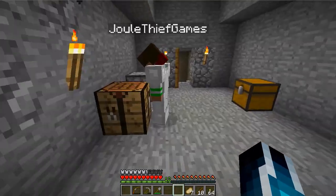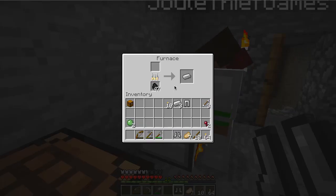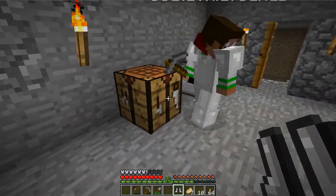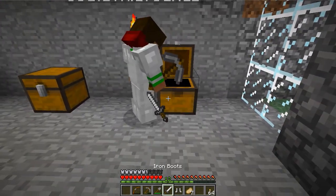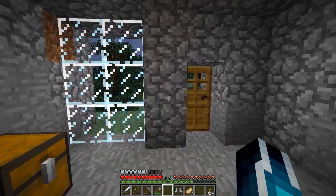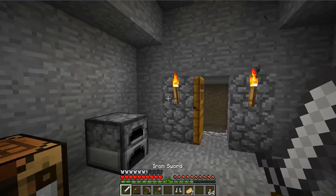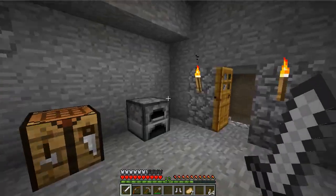Now I can make myself some boots and finish off the set. I have enough iron left for swords. I'm going to make two swords — shift-click gives me two swords at once. I'll drop one for Alex. I always keep my sword in slot one on my hotbar because you can quickly press the number keys one through eight, or scroll through them, to switch between items.